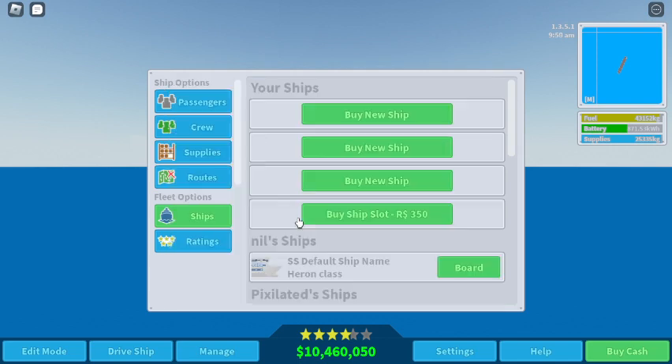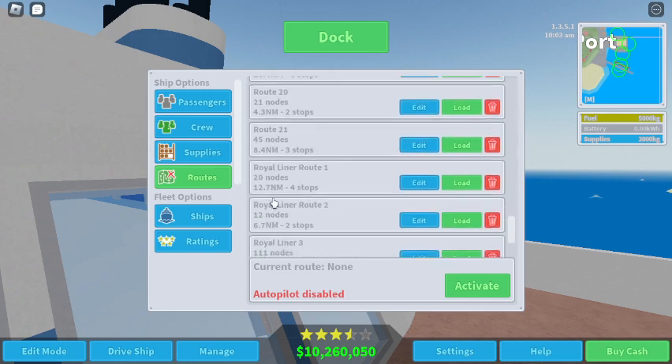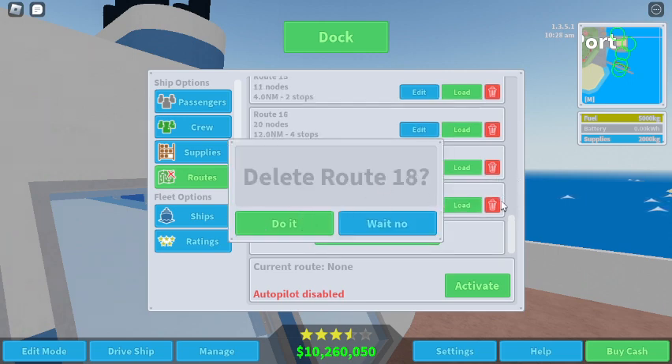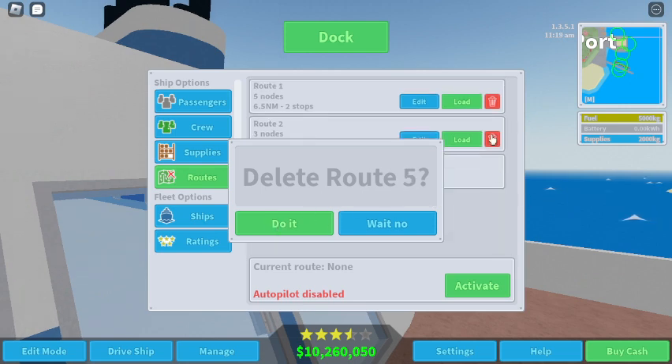Let's do Raven class — two hundred thousand. It's a nice ship we could fit out. This is gonna be my first series. I should also probably delete all my routes. Everything here needs to just disappear — we're starting from scratch. Three, two, one.